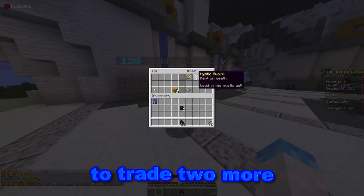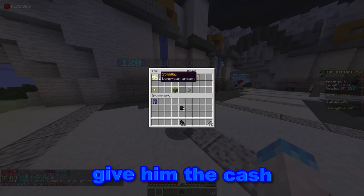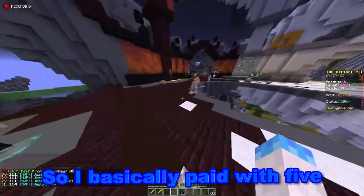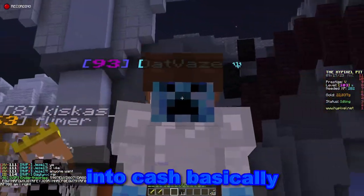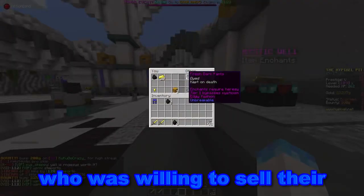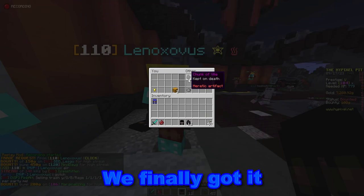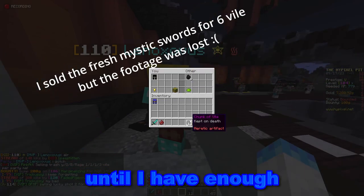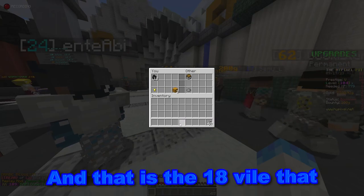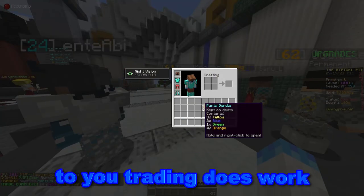This guy wants to trade two Mystic Swords for 25k, which is equivalent to five Val. I'm going to give him the cash and put away the five Val so I just have 11 Val left — basically paying with five Val converted to cash. While trying to sell those two Mystic Swords, I found someone willing to sell their Dark Pants for 25k — well, 20k and one Val. We finally got the last deal. And this is the final trade — 18 Val gained from all those trades, for the Pants Bundle as promised, proving that trading does work.